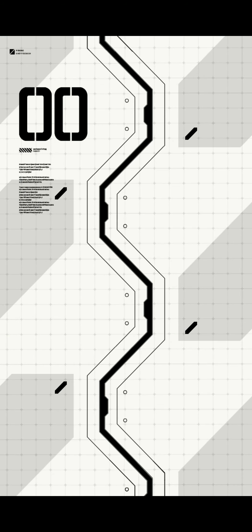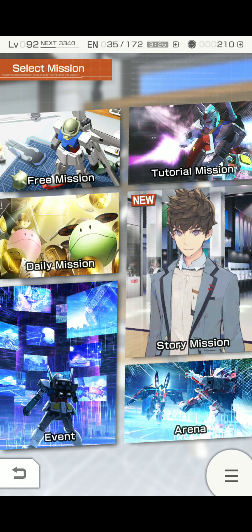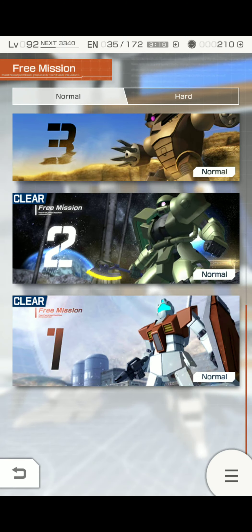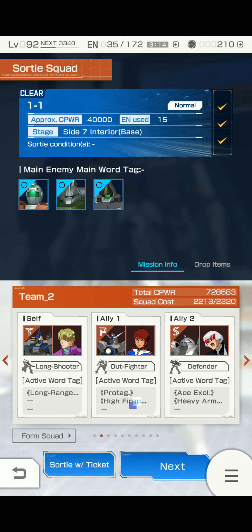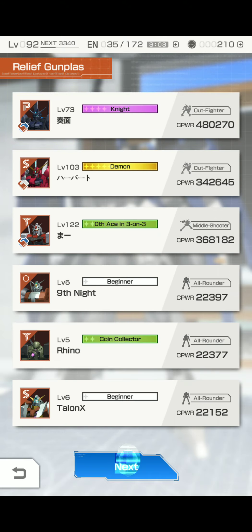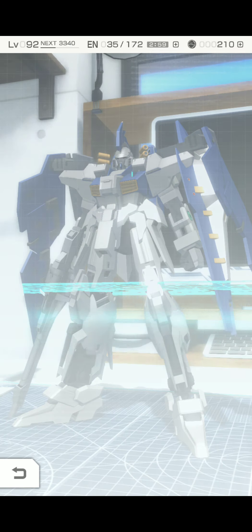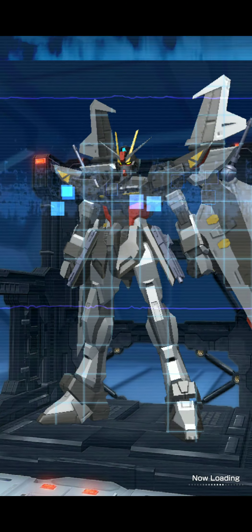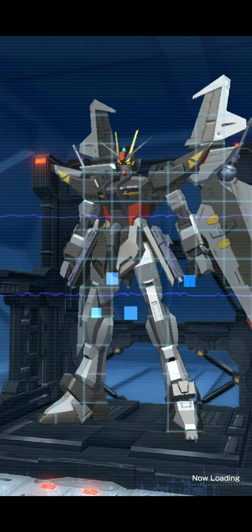Anyways, let's hop into a mission and then we'll be on our way. Free mission — we're a little bit on the weaker side so we're just going to go back to our good friend 1-1. I still think they should add an area to test out your skills so you won't have to go through this.